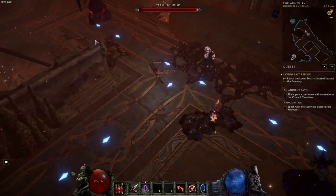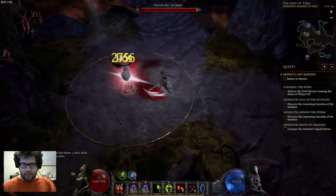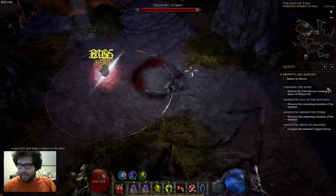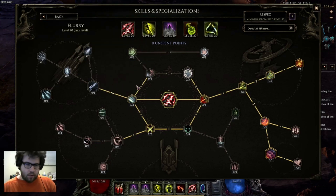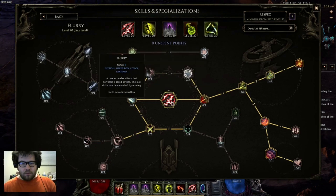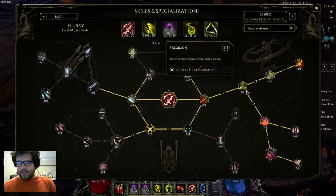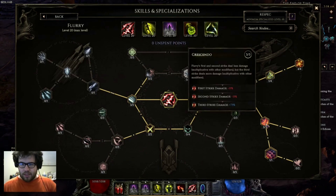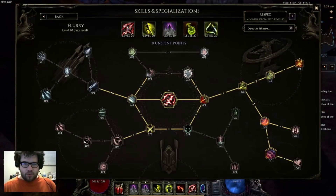Let's move over to the skill tree. The character name is 'Muda Muda' — just a meme name. For Flurry, we take three points into Alacrity for attack speed, two points into Relentless for even more attack speed, three points for more damage, three points into base critical strike chance since we have no base crit on weapons, and three points into Crescendo for 75 percent more damage on the third strike — an overall DPS increase.